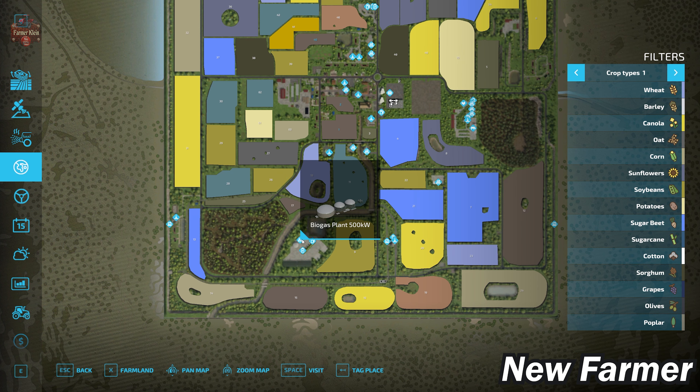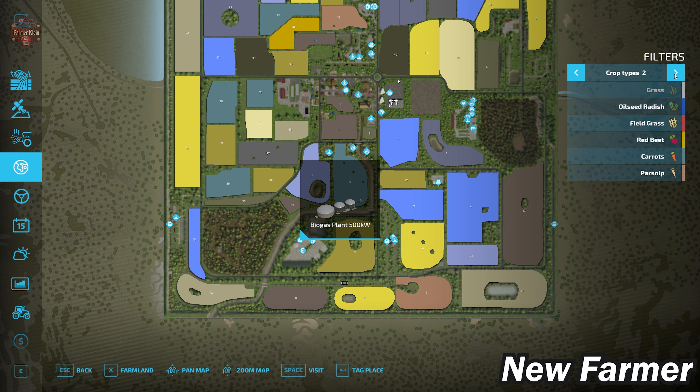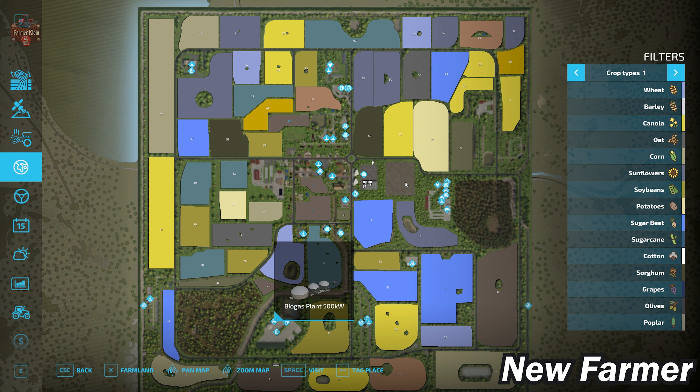As far as crops go, we have all the standard crops available in Farm Sim 22. We also have the additional premium edition crops and the platinum expansion crops: red beets, carrots, and parsnips, as well as a custom crop - field grass.